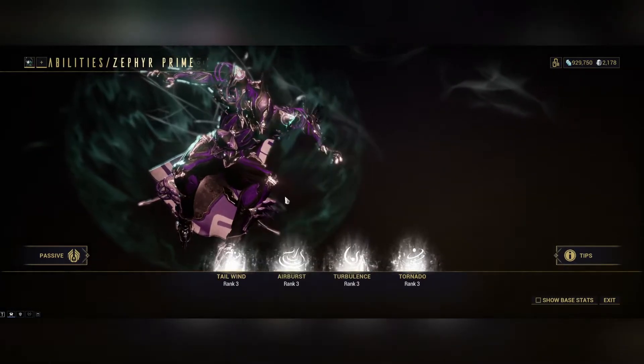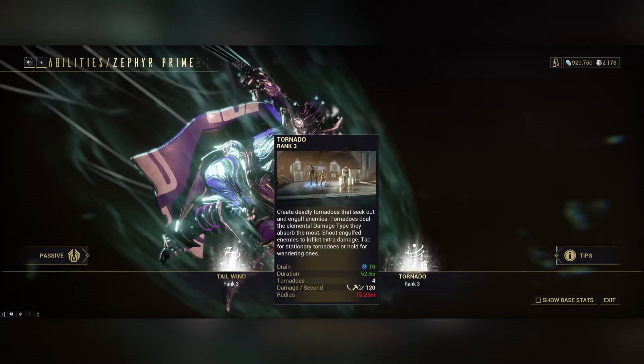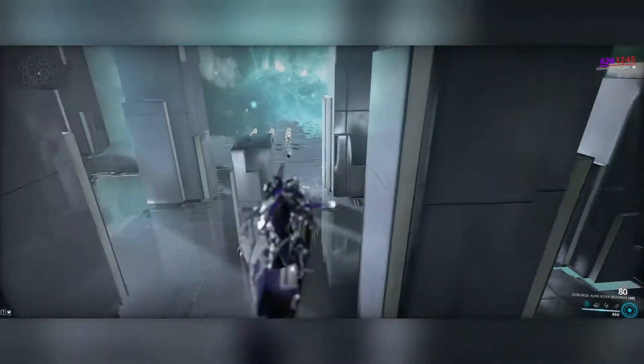Tailwind is basically a launch where you're flying around. Airburst is a little CC that knocks everyone down. Turbulence is a great shield, and Tornado is a really good CC. Let's see all these abilities in action before we check out the build.